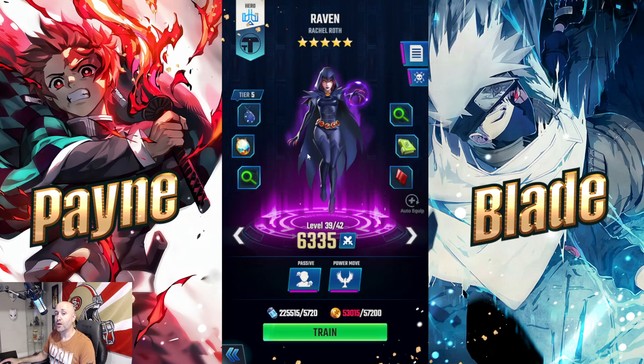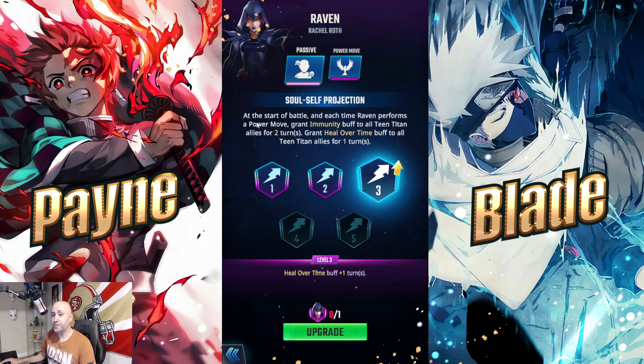Raven's passive: at the start of the battle, she grants all Teen Titan members immunity for two turns. And each time she performs a power move, she grants immunity for two turns as well. The wording is a little unusual, but it works both ways — immunity at battle start and immunity refreshed every power move.